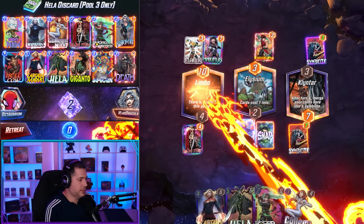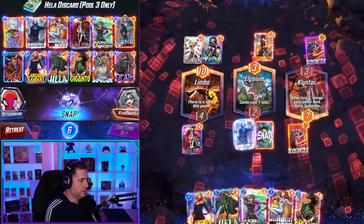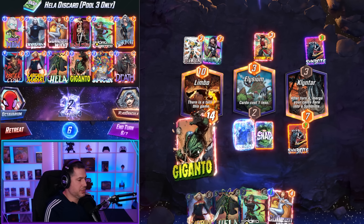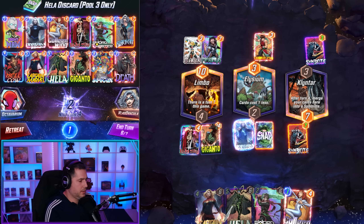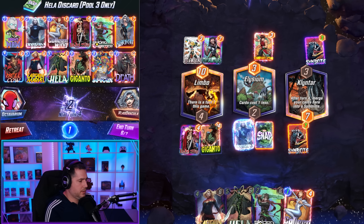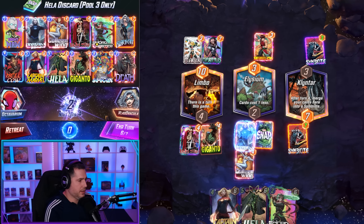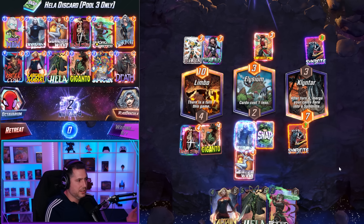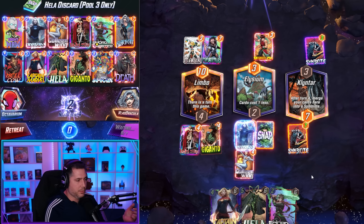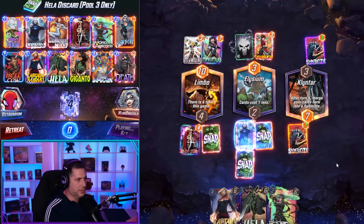I don't know what the hell deck this guy's playing, but God bless him. I can actually just play Giganto here. Culling Wing? Swordmaster Hela. He thinks this is Hellcow — he doesn't realize it's Infant. So we're using Invisible Woman to really good effect; there's going to be an Infant dropping on top of an already-down Shang-Chi. It's Magneto.